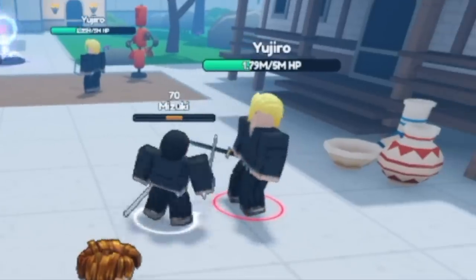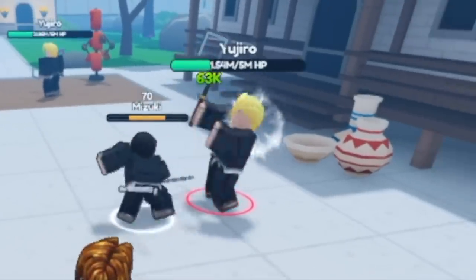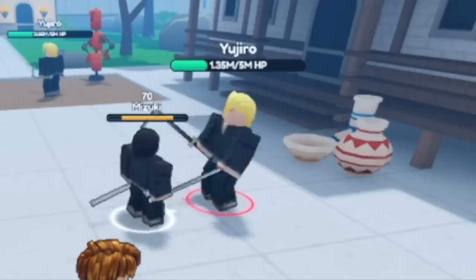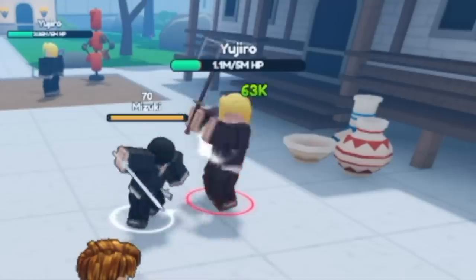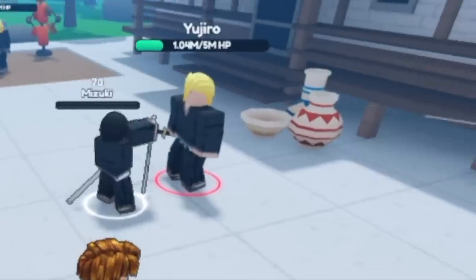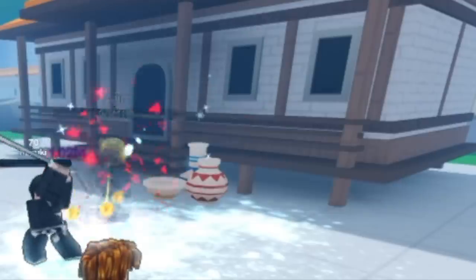Next up we got Mizuki. The last episode I watched on Bleach is when Final Getsuga Tensho — when he defeated Aizen. Actually he didn't defeat him there, he just used his Final Getsuga Tensho. Not bad guys.